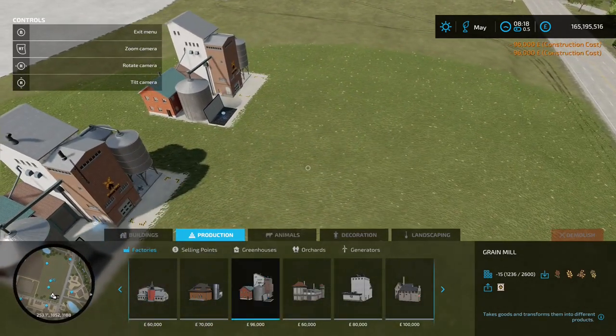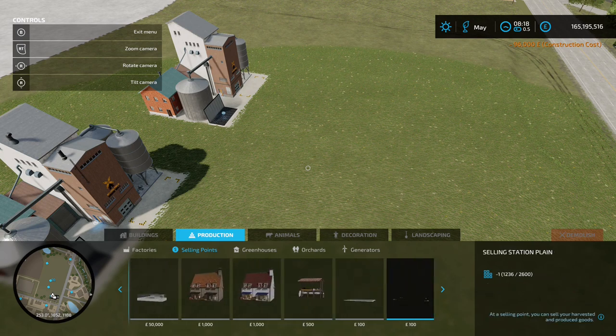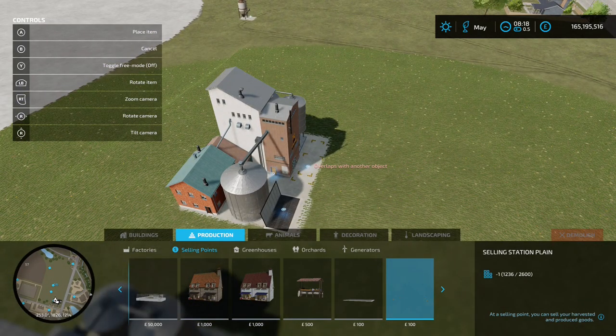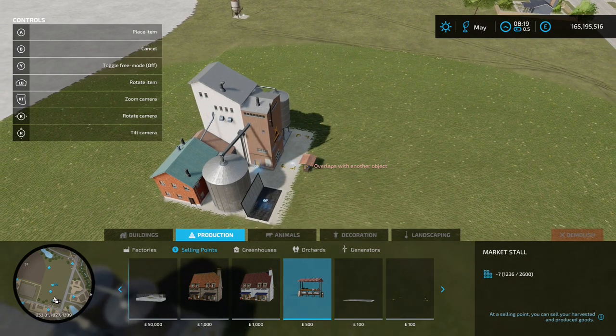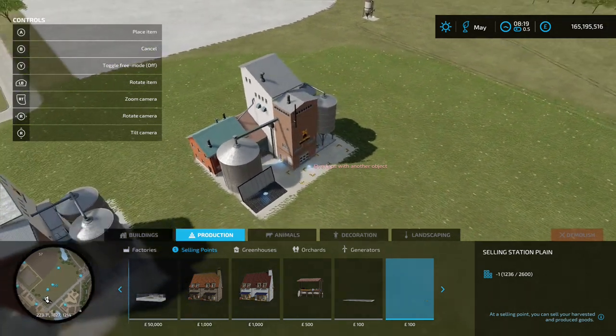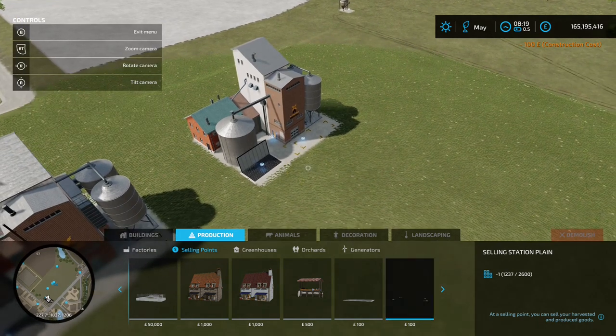Now you've got two options. If you come onto productions and selling points, you can sell directly by using a little sell point. The selling price can be up and down throughout the year, but for this situation we're going to use the fixed crop prices mod so the price stays the same all the way through. Grab your sell point — it can be as inconspicuous as the small one or a bigger market stall, as long as it takes that production. Place it down right there, with the blue icon just where the pallet's going to spawn, then toggle free mode on and place it down.